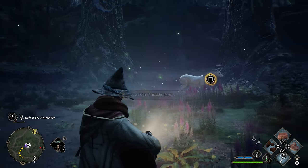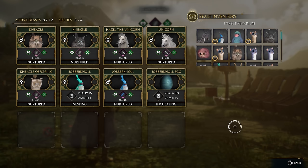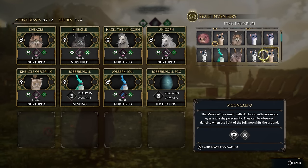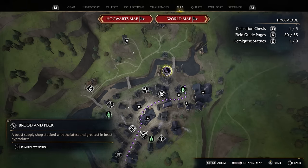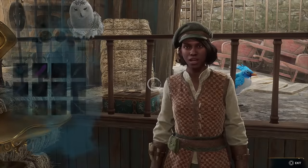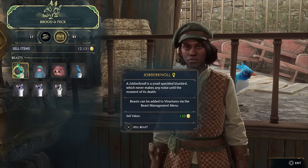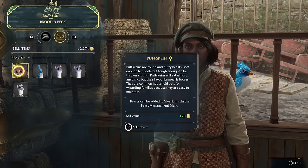At number nine, if you love capturing creatures, it's actually a lucrative way to make money — any extra beasts you have can be sold for 120 galleons at the Brood and Peck vendor in Hogsmeade. This is a legitimately great way to make extra cash, and you can even invest in a breeding pen to get additional specimens every half hour or so and then sell them for a profit.